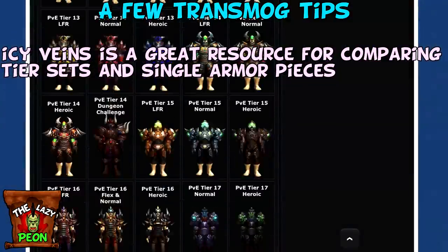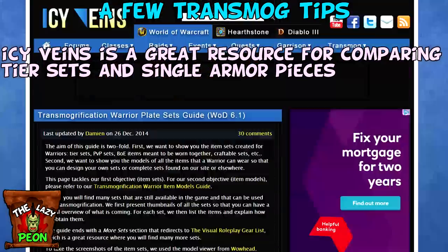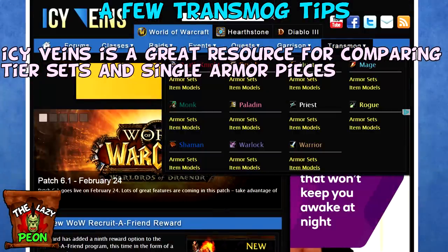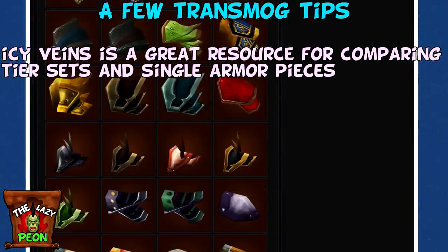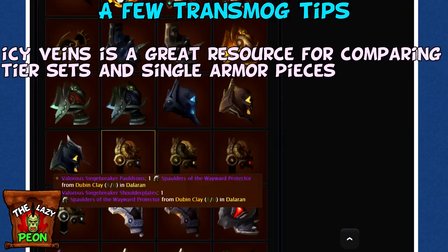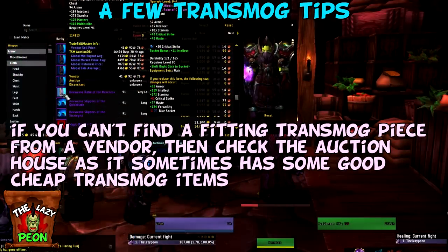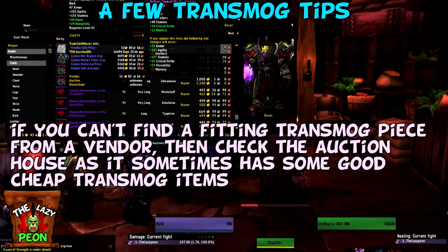If you go to the website Icy Veins they have a whole section dedicated to transmog where you can look at every single armor set for your class on one page, making it easy to compare them and figure out which one you like the most. You can also display each transmoggable piece of gear for a specific slot. This is a great resource I'd highly recommend. And finally, if you can't find a piece of gear from a vendor, the next place worth looking is the Auction House.